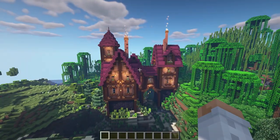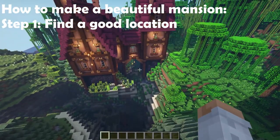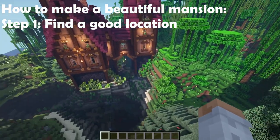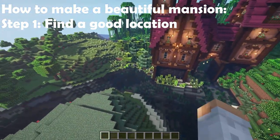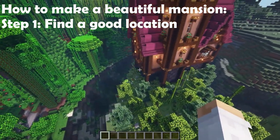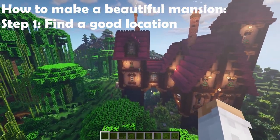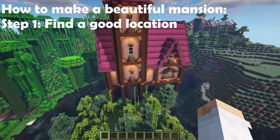Before we start thinking about the mansion itself, we have to look at the location. This one had a little river which I thought would look pretty interesting if I could implement it inside the build using a little bridge. It also led up to a hillside on the jungle, and this side was on the far end of a small plains biome. If the location was different, the shape of the overall building will be different as well.